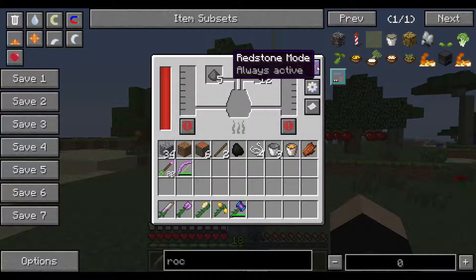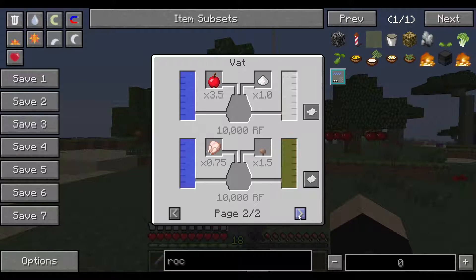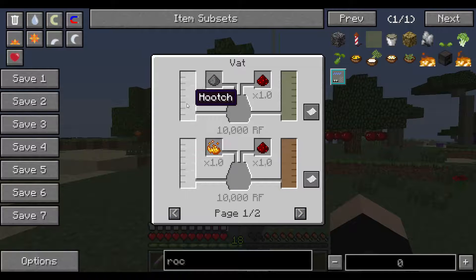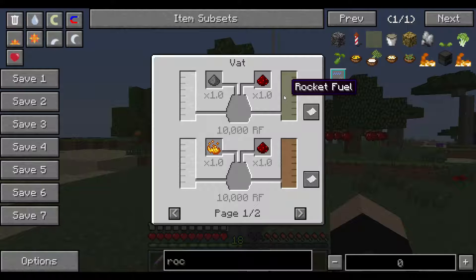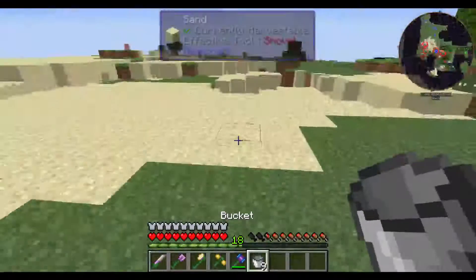It's got enough power but it's not generating. The redstone doesn't go to the left, it goes to the right. Oh, hooch! I'm not really sure what's supposed to go in here — is it water?